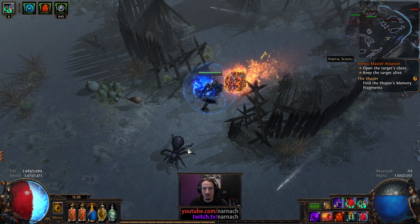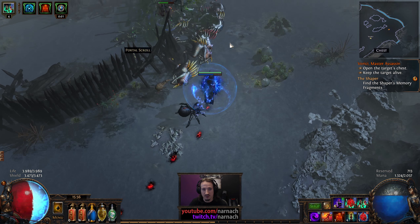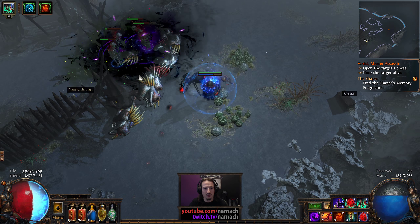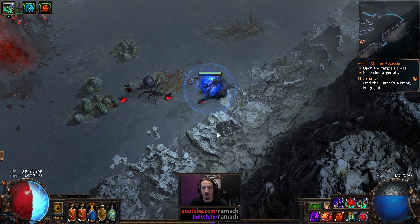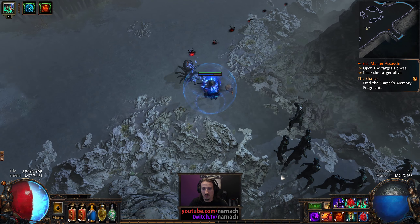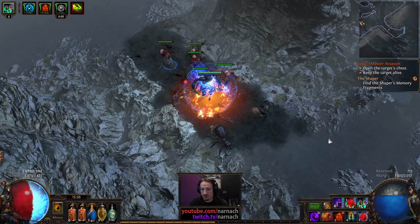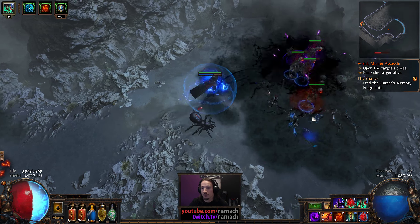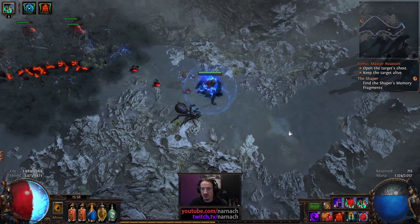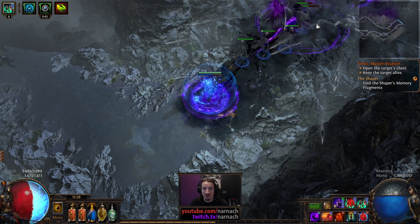Volatile flame blood — just dodge it. I do like the new way that the volatiles work. Now it just floats in and if you see it, you can dodge it, which is much better than before. Especially for melee, it was just not fun to have a volatile since they just instantly exploded in your face for a lot of damage.